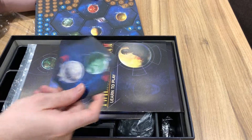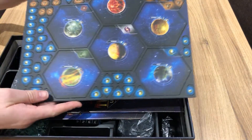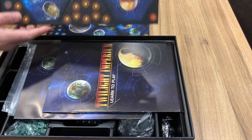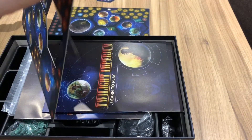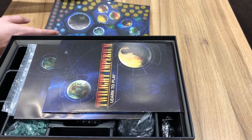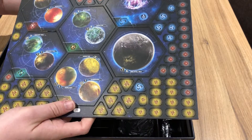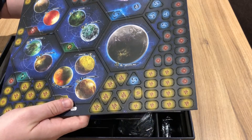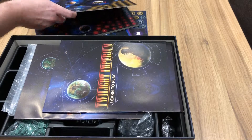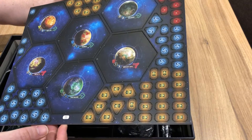That's always a good sign — the tiles started falling out as soon as I removed the cellophane. Just having a quick look at the rest of the tiles. They're all falling out, which I very much appreciate. There's beautiful artwork on these tiles, nice and crisp and very nice indeed.